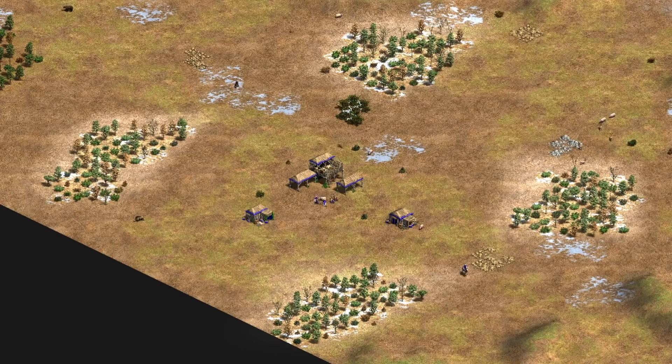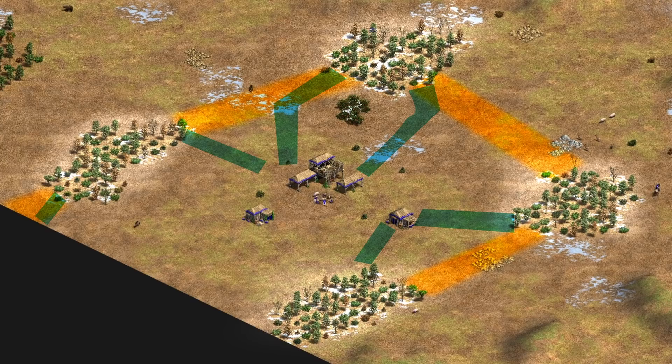On closed maps you can adapt your strategy to include less military production and more economic investments such as earlier farms. It's not like aggression can't work on this kind of map, it's just less likely to. If you play too greedy behind your walls you can still die to heavy aggression if you're not careful, especially if you have more forward berries and gold.